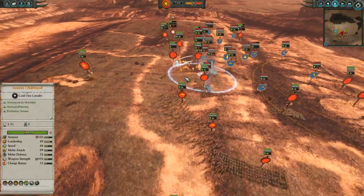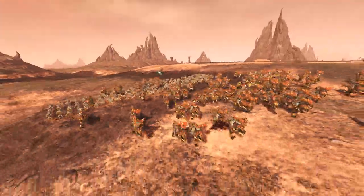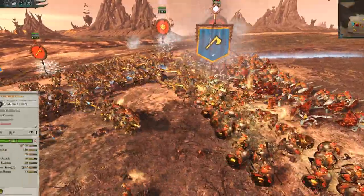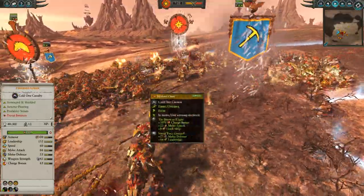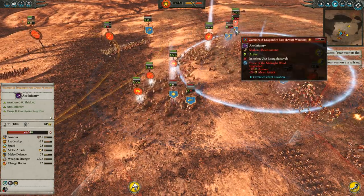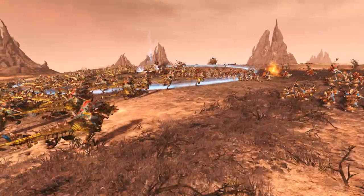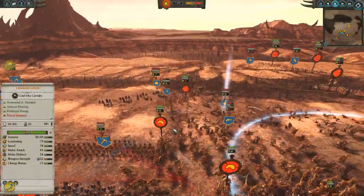My infantry is taking some damage, but here comes the Horned One rush. The Saurus Old Blood is kind of in the back as he is just slightly slower than these guys. We're gonna shoot up through this gap and land a rear charge in this pocket. The Horn of Kygor gets dropped, so they're up to 65 charge bonus, 66 melee attack, and we also buff up their melee defense with Stand Your Ground. This Dino Squad is now just gonna ping-pong between different targets - because Horned Ones have such high mass, I can just keep running around and impacting different units.